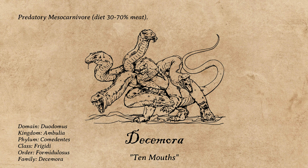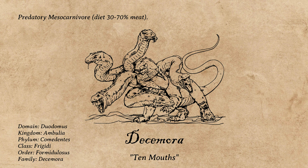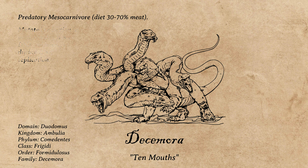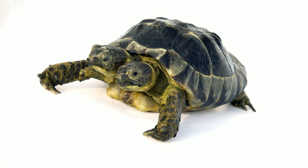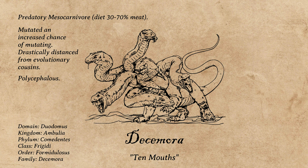Malorum's mutagen is responsible for the creation of a very unique type of creature that's come about as a result of mutation. The Decamora is a predator heavily inspired by the Hydra from Greek mythology. For better or for worse, they've mutated a reduction in the proofreading that their DNA polymerases undergo during DNA replication, meaning they've mutated an increased chance of mutating. This, combined with repeated exposure to the mutagens of the Malorum, has drastically distanced Decamora from their evolutionary cousins. Their most notable feature, for which they get their name, is a trait called polycephaly — the condition where a creature has more than a single head. On Earth, not only are there instances of polycephaly occurring naturally, but even instances of polycephalous creatures that have been able to successfully reproduce.